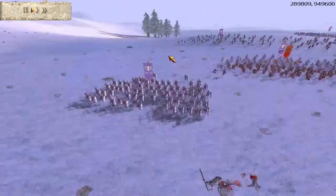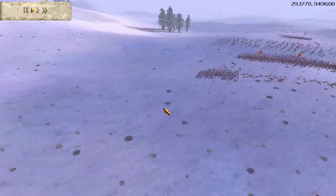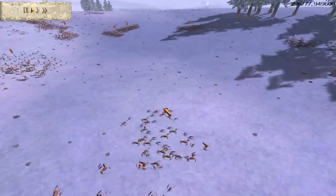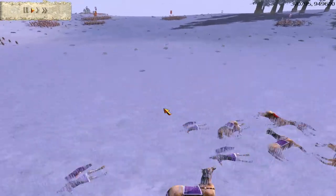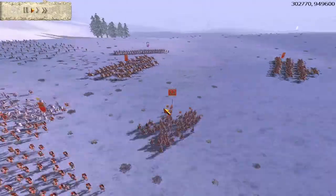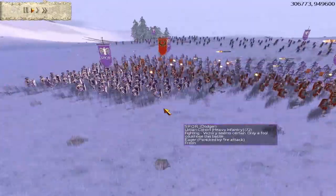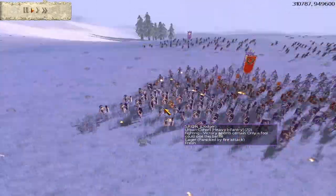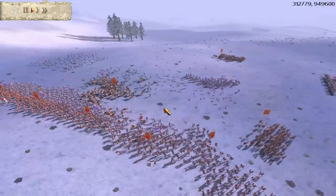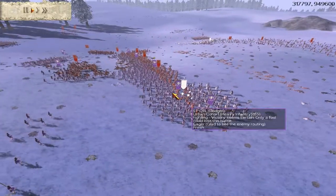I go onto missile fire and I'm going to shoot these Urban Cohorts because I thought they were going to shoot the backs of my men. I see that he retreats right back with his Cavalry, so I'm going to pull my Cavalry right out and go in for a Hammer and Anvil charge. I'm going to shoot the backs of these Urbans with Fire Arrows — hopefully that'll weaken their morale and do some damage.